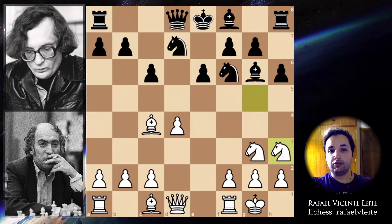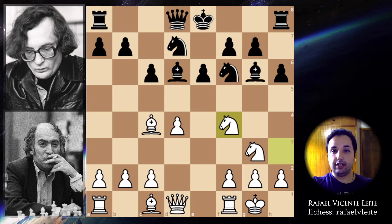Knight to h3, bishop to d6, and knight to f4. He made an interesting maneuver. Now you have another piece threatening on e6, and also your bishop is attacked. Orest Averkin continues with bishop takes f4.